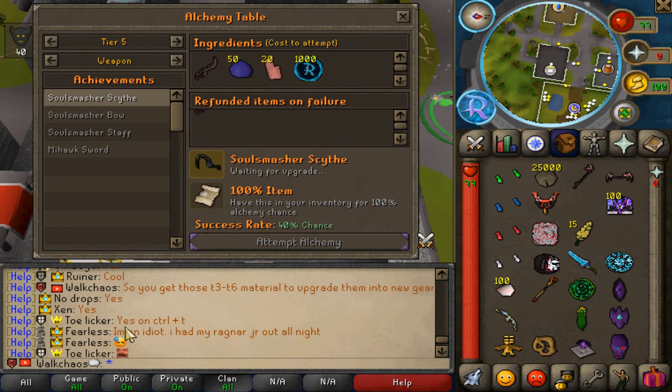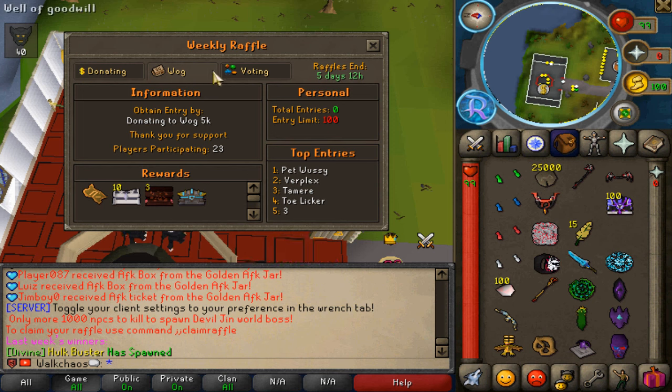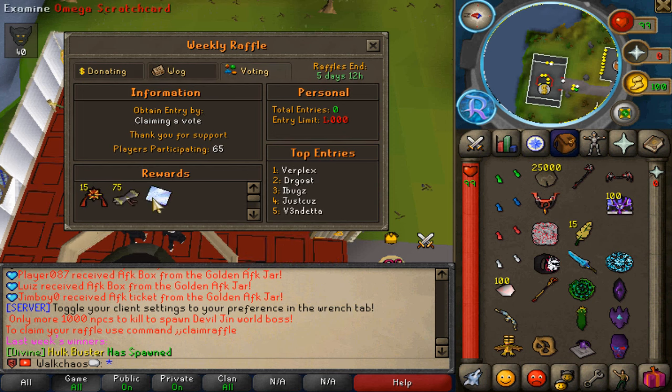Next up is the weekly raffle manager for donating, where you'll be able to get yourself some entries. The player with the most entries will have the highest chance to get some lovely rewards. You can see how many players are participating and the weekly rewards on offer — for that week, 100 in-game tokens and 100 doubled. The same goes for voting rewards, which you can always check out. Voting is so op — you're going to get so many rewards.